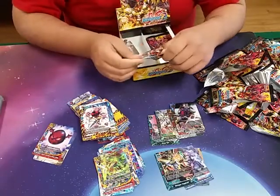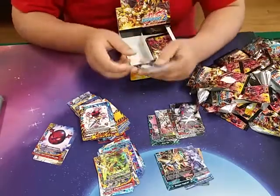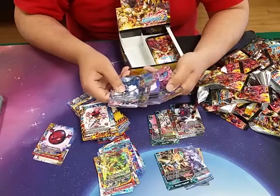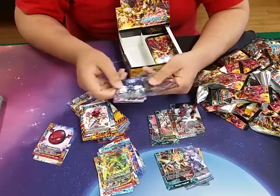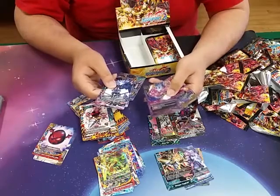That one dragon we were talking about earlier — he's an uncommon. We got our secret pack for this box, being Abigail. We got that black cloth reprint though.